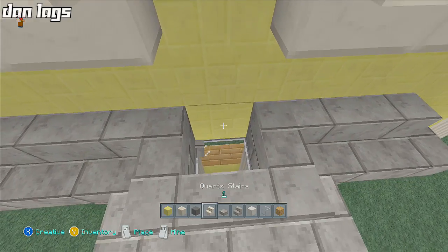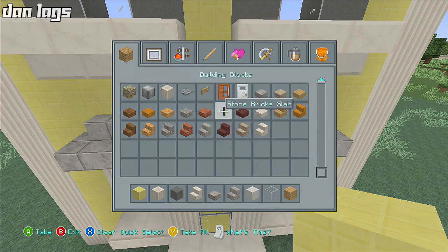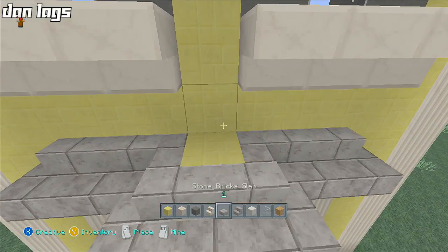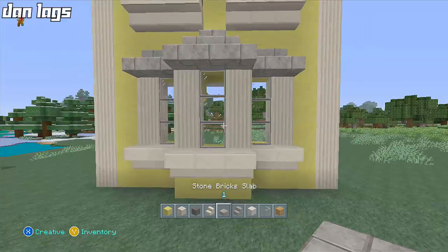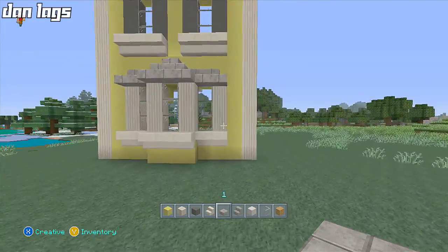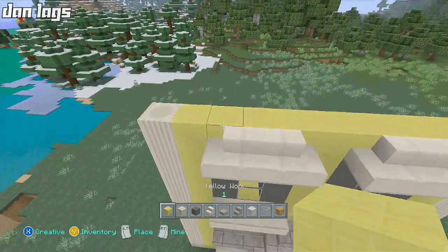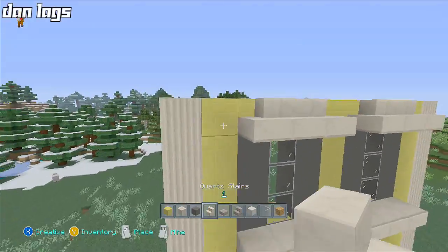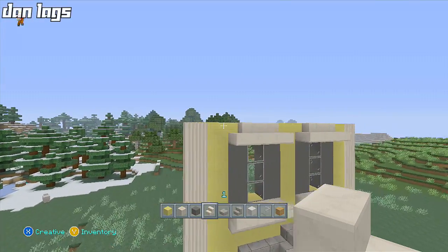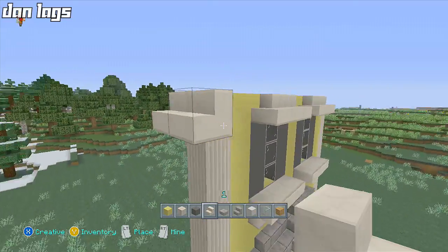I'll put a yellow wool block and then get a stone brick. I've got to stop leaning forward — I did that last video and kept moving away from my microphone. Something like that — that's our first window. I could put something there, but I think that's a good start. Let's go ahead and start doing the roofing.